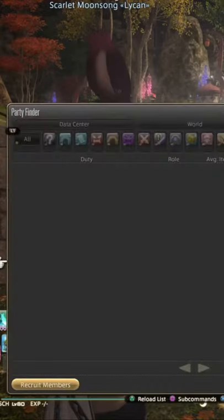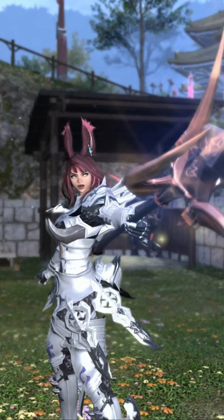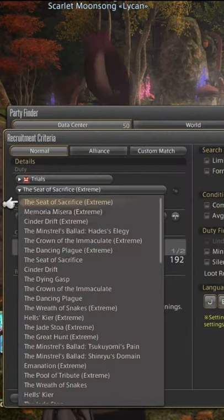Once you get into that, you would either choose what you're looking for if someone else has a group — make sure you're on the class or job you want to be on — or you could start your own party.